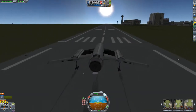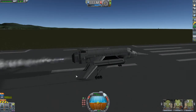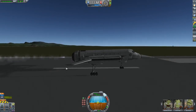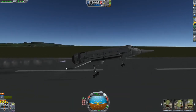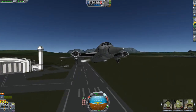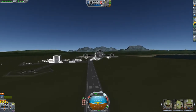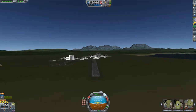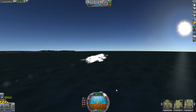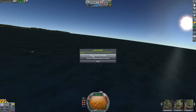Without further ado, let's take off. I definitely want to start off slow because this thing will rip itself apart on the runway — it doesn't need much to get off the ground. Once we get the wheels stored away, we can crank up the throttle. Approaching Mach 1... there we go, Mach 1. We're going to cant up at about — oh, we just blew up. I shouldn't have touched that dial.